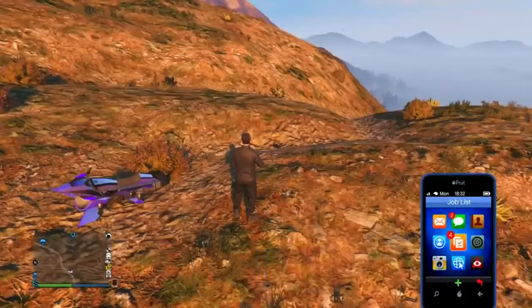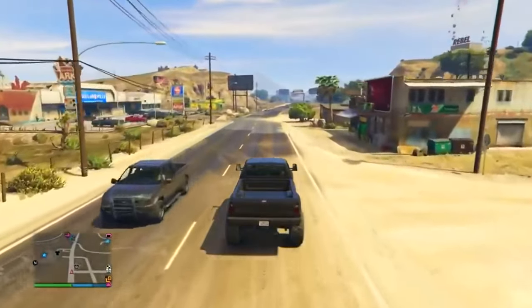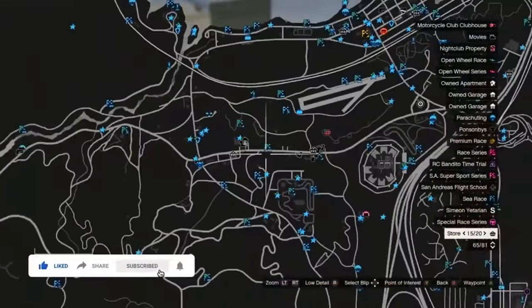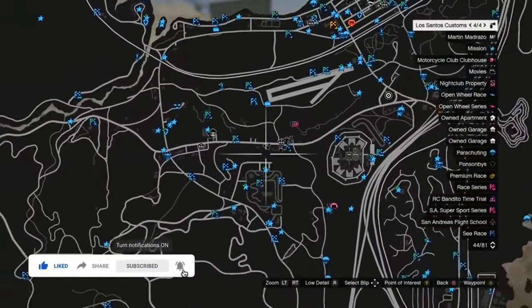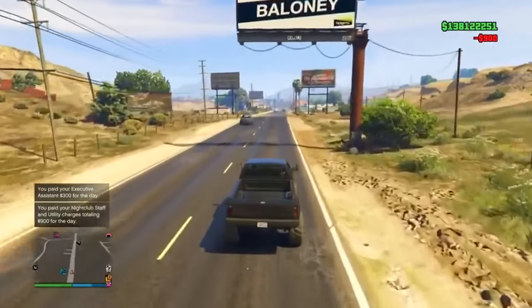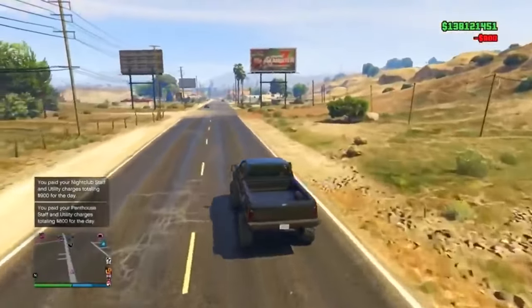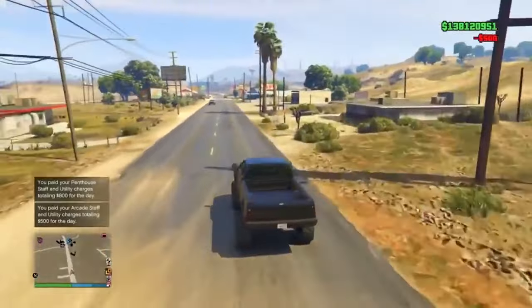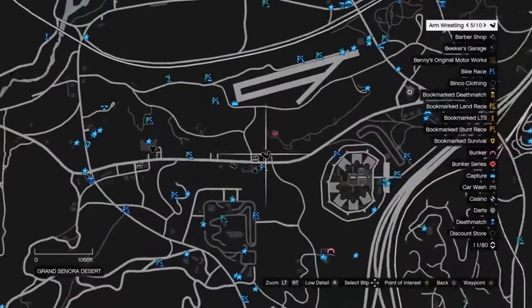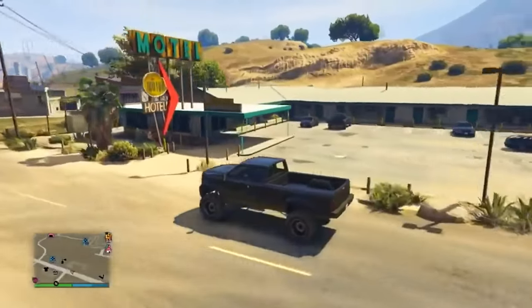Now we're doing the Modded Sand King, which can spawn in baby blue or a really nice yellow. Drive up and down the road right under Sandy Shores Airfield. Preferably be driving a Sand King to increase spawn chances — you can find one on the street, call a personal one, or use any off-road vehicle. The spawn location is in a parking lot in this area, and approach slowly while facing away from the spawn.